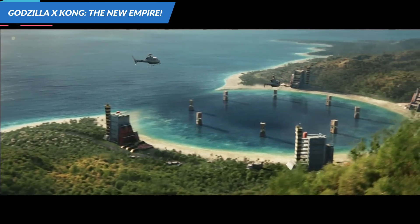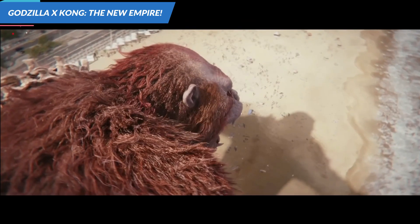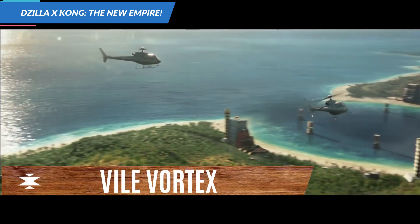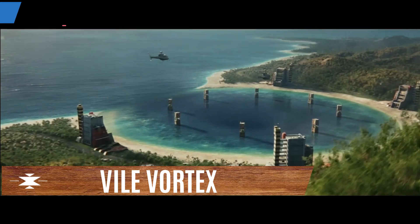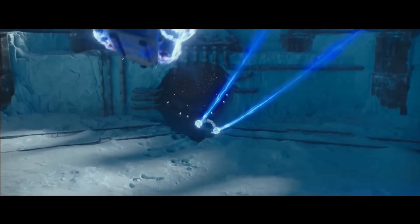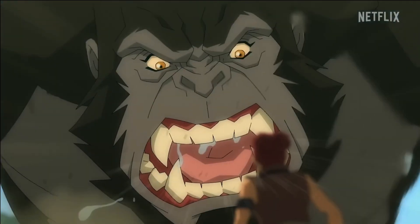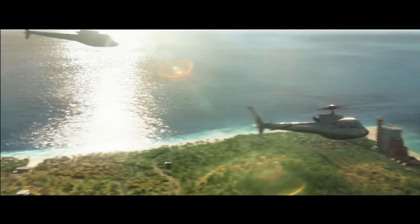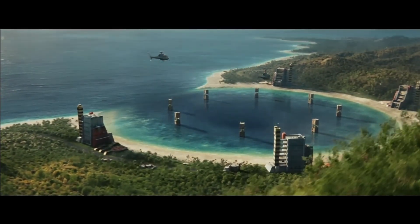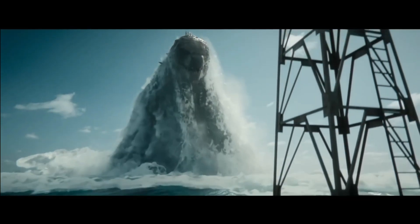The trailer opens with a Monarch facility surrounding a hole on the beach. Since there's a scene of Scar King wreaking havoc on the beach, this location might be one of the three Vile Vortexes — the gates to Hollow Earth on the Earth's surface. In Godzilla vs. Kong, the Vile Vortex is in Antarctica. In the Skull Island animated series, there's also one on Skull Island. This could be a visual representation of the Vile Vortex at the bottom of the sea, as explained in some MonsterVerse comics.